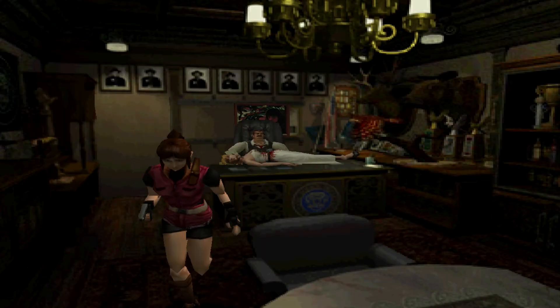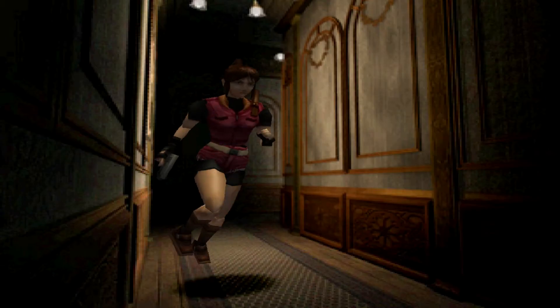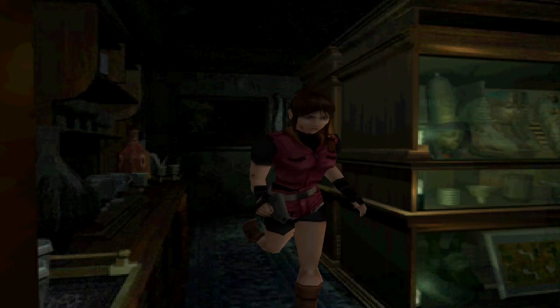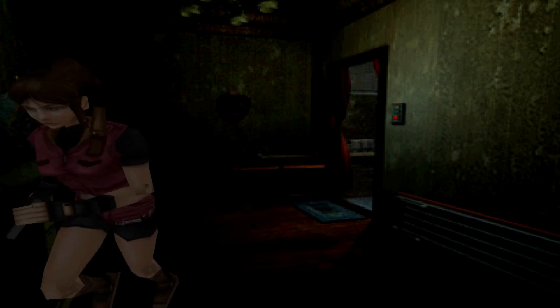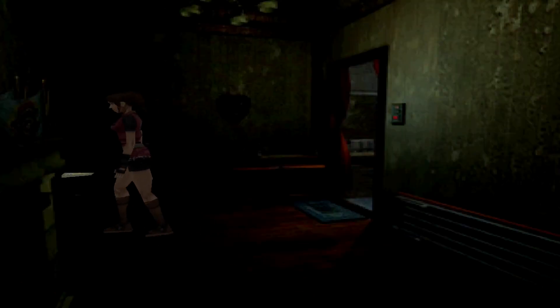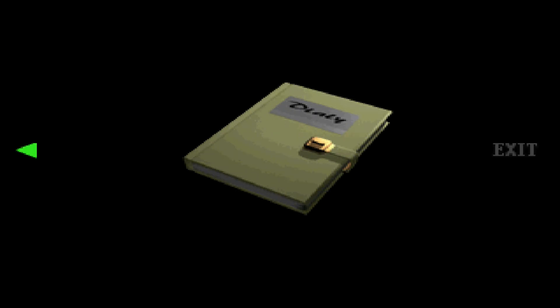Whatever. Alright, the only place we can go is here. Yeah, he's definitely a taxidermist — look at all this. We got some running footsteps. Anything over here? No. Alright, it is dark in here — I can't see anything. Except this file: Secretary's Diary B. So this is the other side of that one diary.